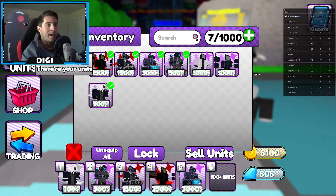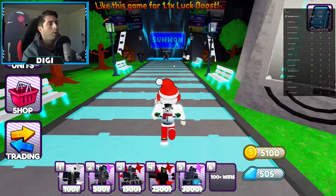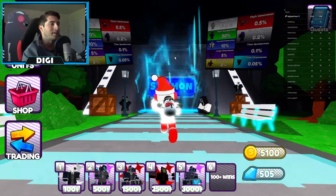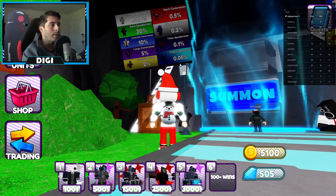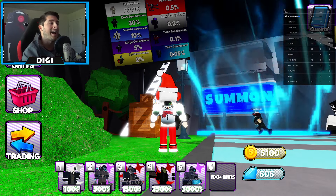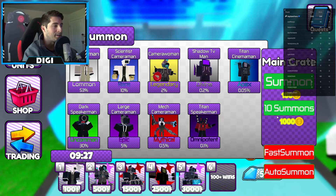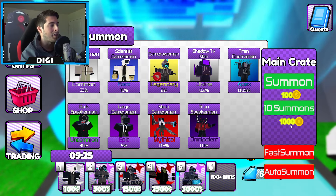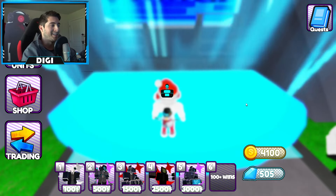Then we got trading. The UI is very simple and easy to use — you get to see exactly what is in the summoning right now. Dang, 0.05% for Titan Cameraman! Let's go ahead and try it out — for 10 summons I can spend a thousand coins. Let's see how lucky we are.